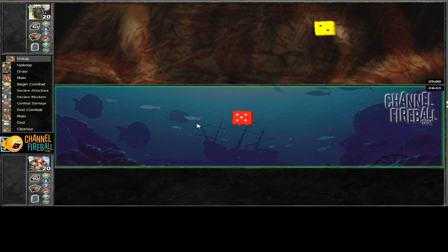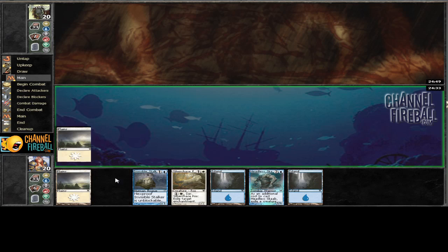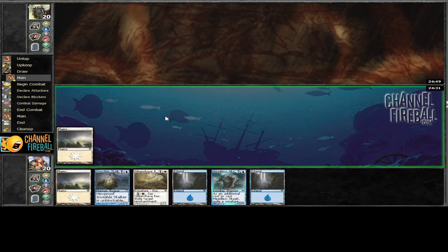Hey everyone, welcome to round three. We've won the roll and are going to be playing first. We've got a pretty reasonable hand here, so we'll go ahead and keep that. We have a bunch of two and three mana spells, which our deck is not chock full of unfortunately. We're going to lead off with Planes because we have an Invisible Stalker and a Spectral Rider in our deck, and if we draw it next turn we'd rather play it.